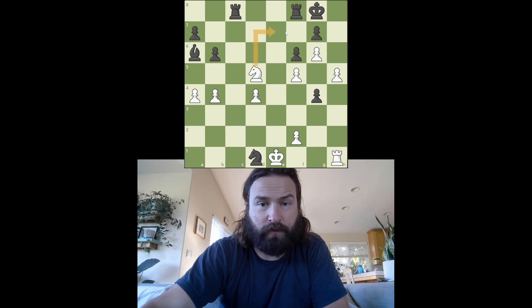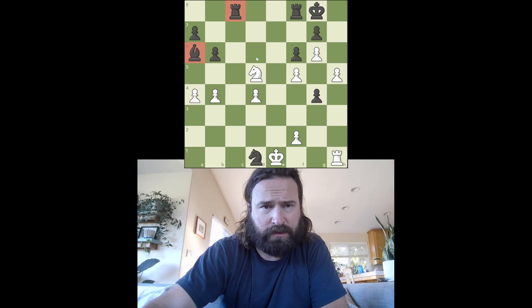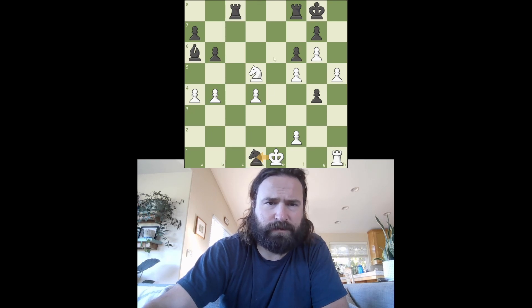I have a fork right off the bat and that looks pretty good, right? I'm assuming that's not going to be the puzzle, but then the king would be trapped in the corner. Well, I'm definitely down material — down a rook and a piece. This knight is hanging, so that really makes me think just getting this exchange is not going to be good for me.